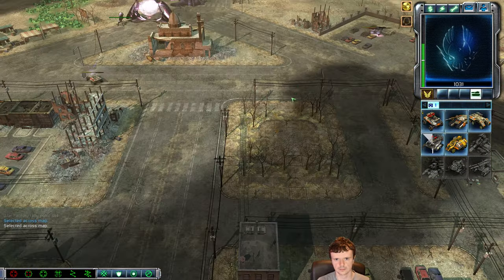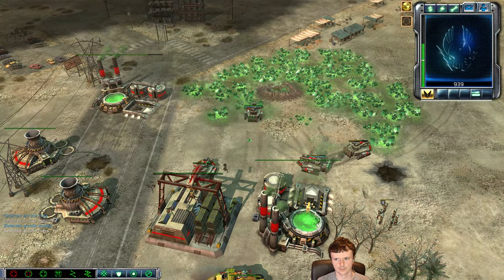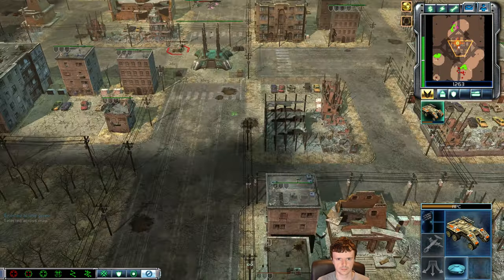Unfortunately he was able to detect that engineer, so the APC engineer does nothing. Now I'm on four harvesters. Like I said before, four harvesters is about where you want to start queuing units if you're doing a rig rush.